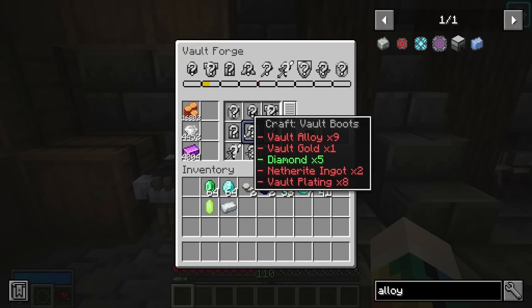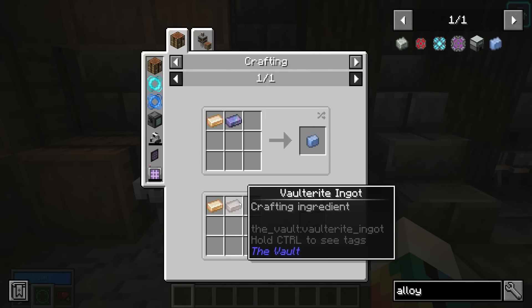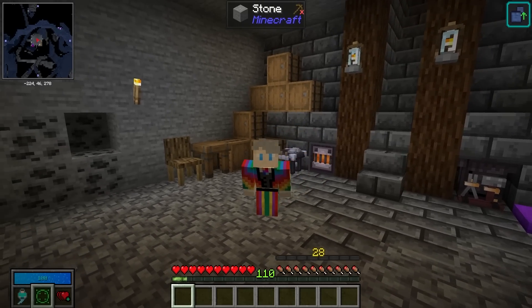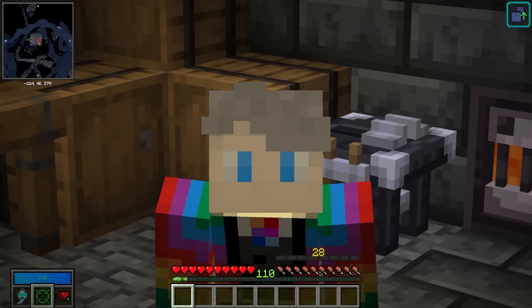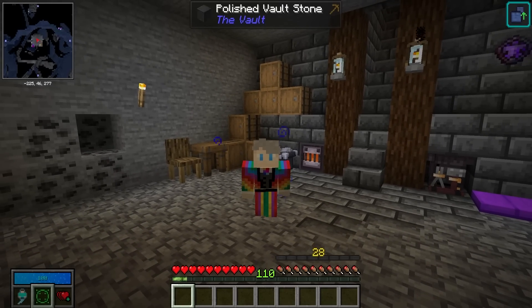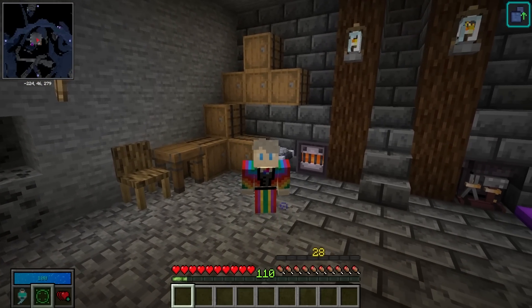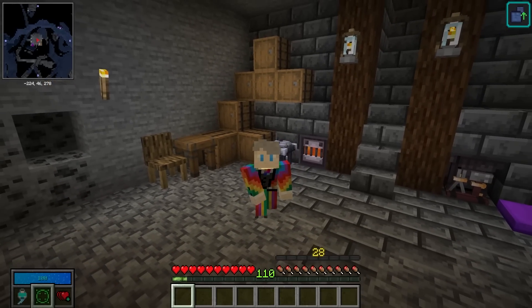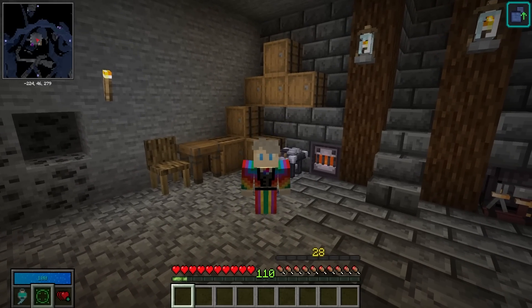They've also made changes to vault alloy used to craft weapons and armor — it can no longer be found in the vault, completion crates, or anything like that. You'll need chromatic steel to make it, or volterite if you're feeling adventurous. Finally, mending has been removed from the vault. If you were taking netherite pickaxes in with experience nuggets or bottles of enchanting to repair on the go, that strategy won't work anymore — make sure to repair your gear between vault runs.